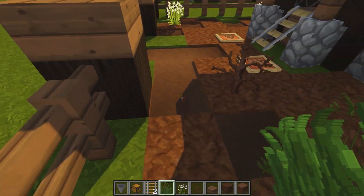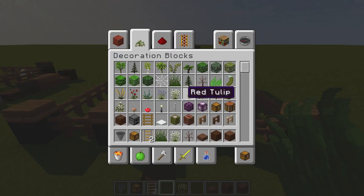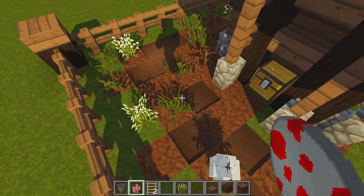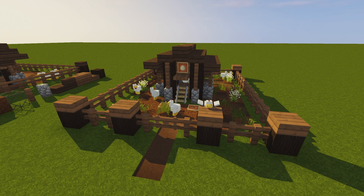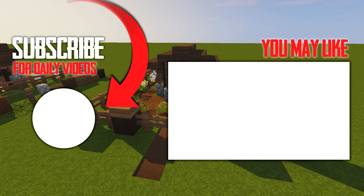That pretty much does the job — I think that looks like a pretty good pen. Finally, get a few more chickens, not too many, and place them in the pen. That brings us to the end of the tutorial. I hope you guys enjoyed this build; if you found it useful please hit that like button. If you'd like to see more builds like this, consider subscribing — I post tutorials weekly plus a let's play series once or twice a week. Hit the subscribe button and the notification bell. This is Blue Nerd signing out — catch you guys in the next one!